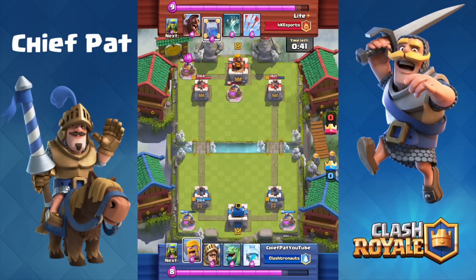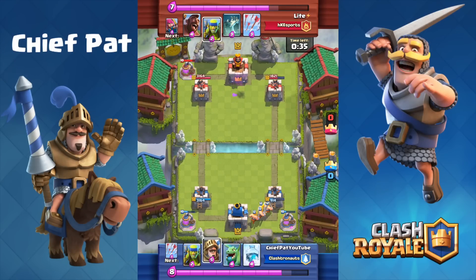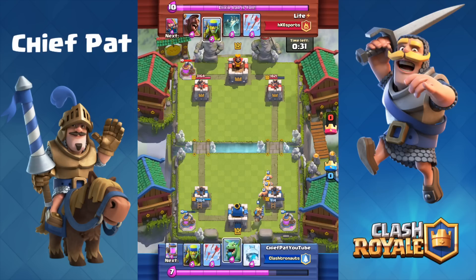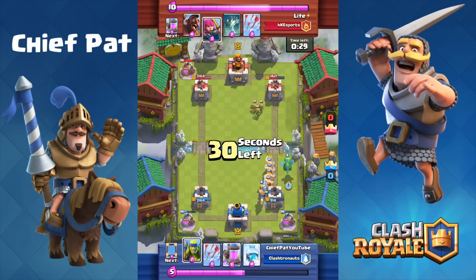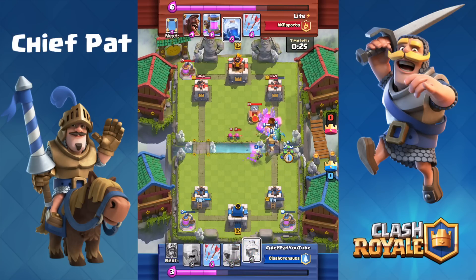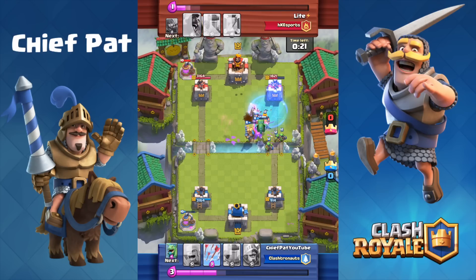At this point we have 1400 HP left on our tower, and we do need to worry about getting Lightning down. He's going to use a mirrored Lightning against our bottom right-hand tower, which must have cost him a ton of Elixir — it's seven Elixir to mirror your Lightning. At this point I know it's all or nothing, so let's start making a push down the right-hand lane. We've got the Prince, we've got the Baby Dragon, a couple Barbarians, as well as the Spear Goblins.